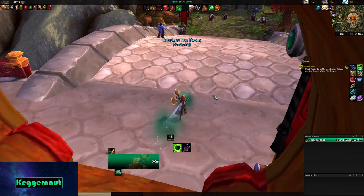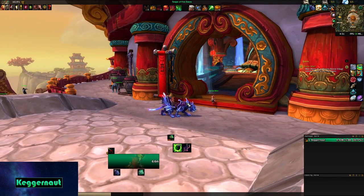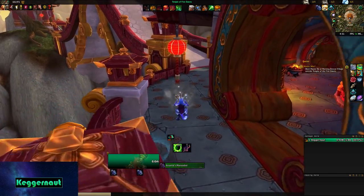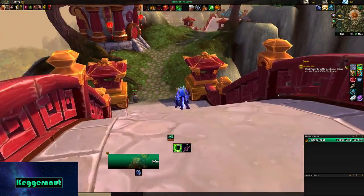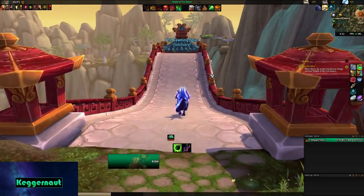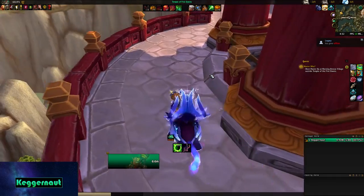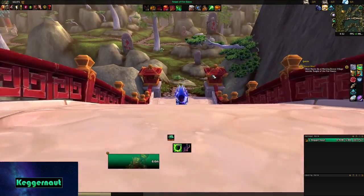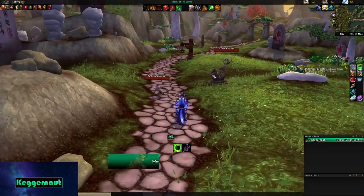Usually with a regular mount, I put my hands together and then all of a sudden it spawns out. Class mounts are supposed to have unique animations — warriors are going to do a battle cry and their mount appears underneath them, demon hunters are going to jump into the air, slam on the ground, and then appear on their mount. Other classes have unique animations too — probably the DK's mount comes up from the ground with bones, and maybe the rogue one comes out from smoke and the raven just appears. So that's really awesome and cool.